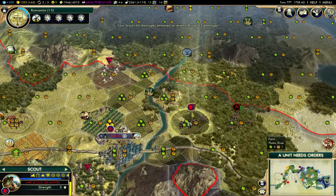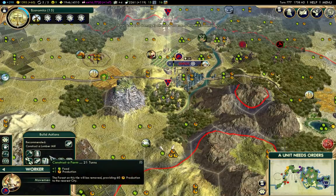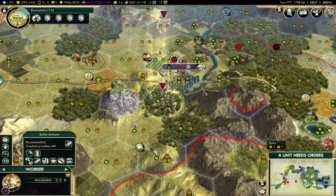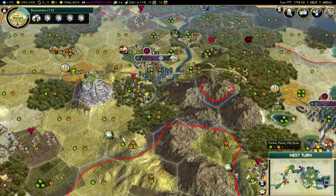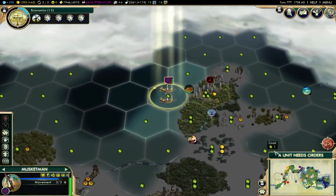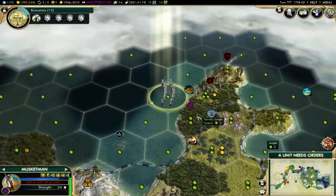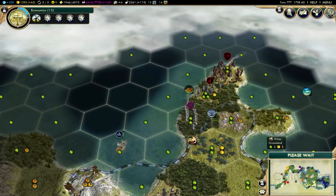Minor defeat, but we're within our border and that guy has healing every turn. I was going to put a mine there — actually no, I'm going to put a farm there. Getting that guy on land is going to improve things, I think.